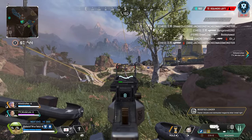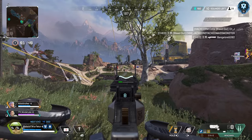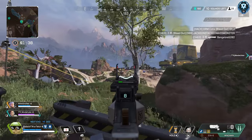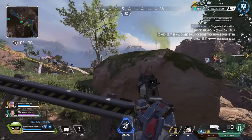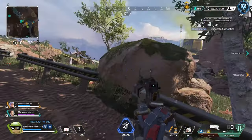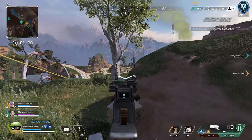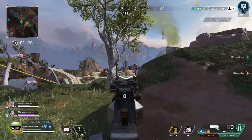Along with this new season, we're seeing some weapon changes. First up, the Flatline and Longbow are no longer in the crafter — they've been replaced by the R-301 and the Rampage. Also, the Spitfire is out of the care package and has been replaced by the Mastiff. So if you're like me and used to run the R-301 and Mastiff, we're going to have to craft one or find a care package.